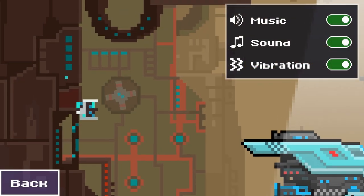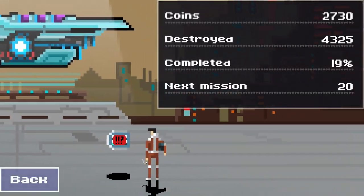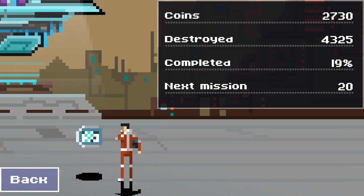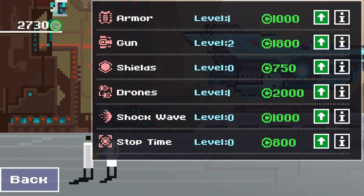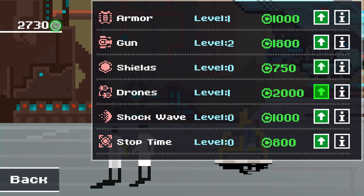Instead of having to mash buttons all the time and hold it down and charge up shots, it just has a constant stream of bullets coming out of your ship. So you're more focused on the enemies themselves and obstacles and grabbing power-ups, more so than having to actually fire the fire button non-stop. The game features an upgrade system for your ship, which has armor, shield, drones that fly around with you and shoot bullets, weapon upgrades, a stop time ability, and a force field that shoots out like a blast wave — basically a sonic boom of sorts. And those are your upgrades.